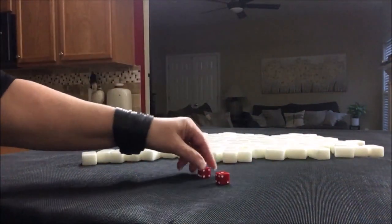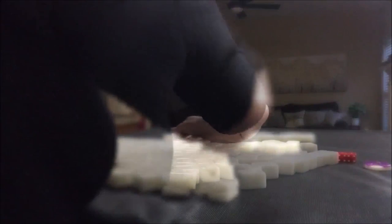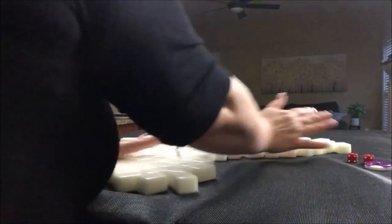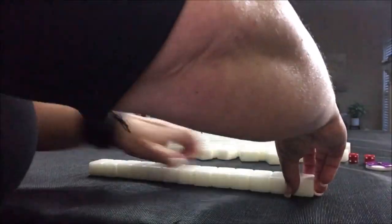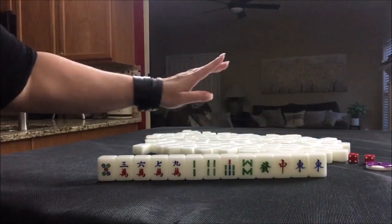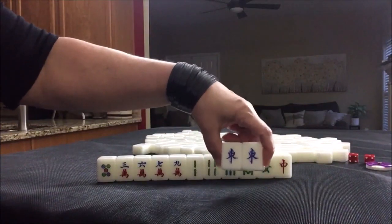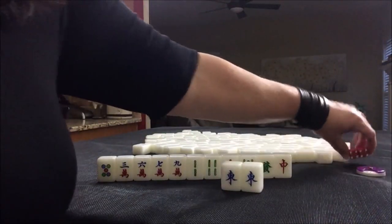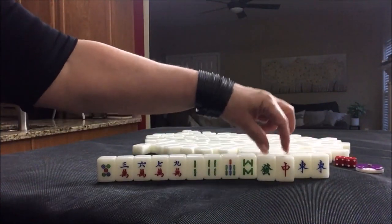We are now going to do West Round. This time we're going to be in North seat. We're in West Round, North seat. We have a pair of easts. This will not bring us score because it is the West Round and we're in North seat. So even if we pung, we would not get score for that. Dragons can give you some value if you pair up and pung.